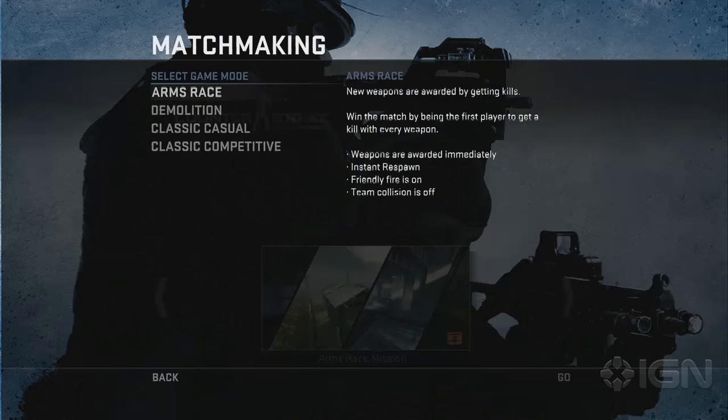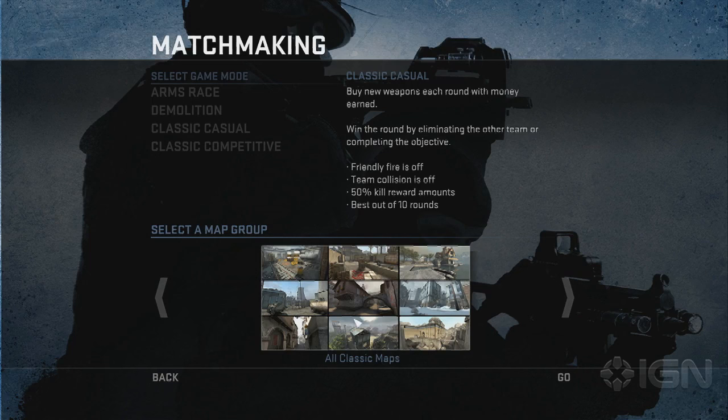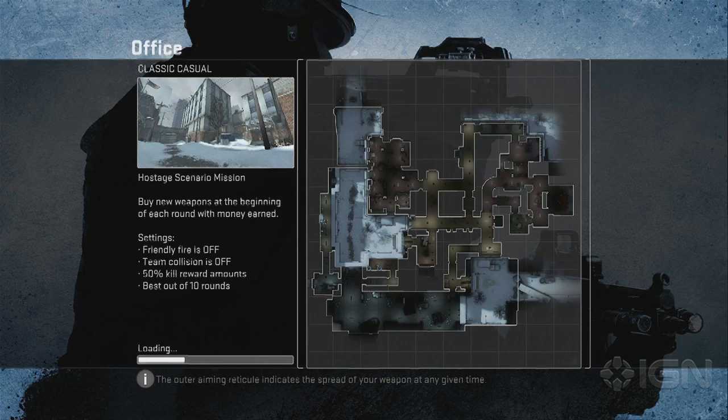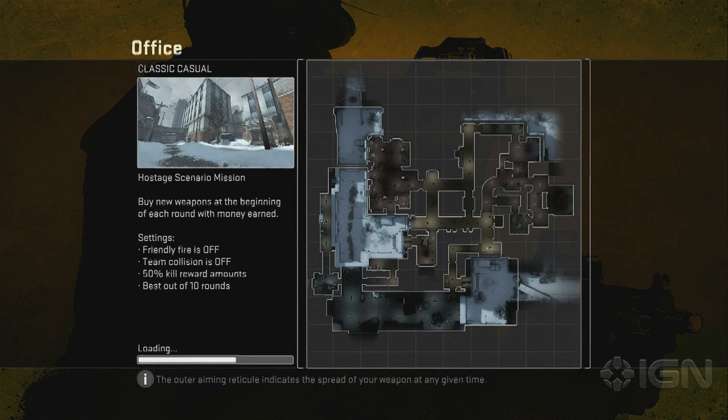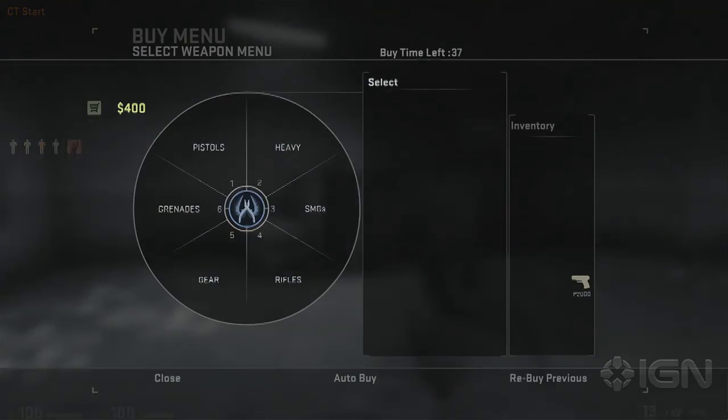I'm hopping into Office, which is a much bigger level than the previous ones — those were more arena-based. I like Office quite a bit. This is a hostage rescue map, so as counter-terrorists I'm trying to head into the map from two locations, pick up hostages, and then lead them back to the spawn area.